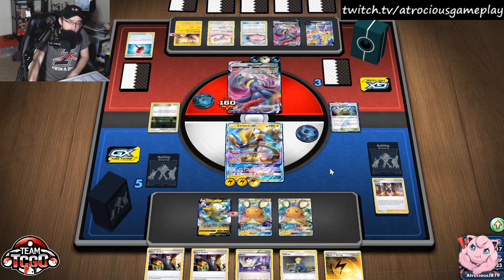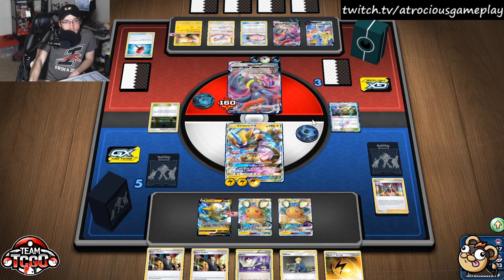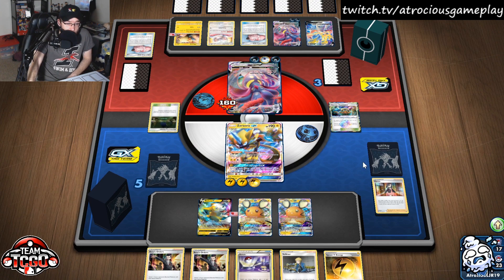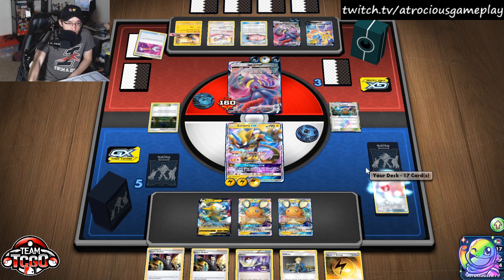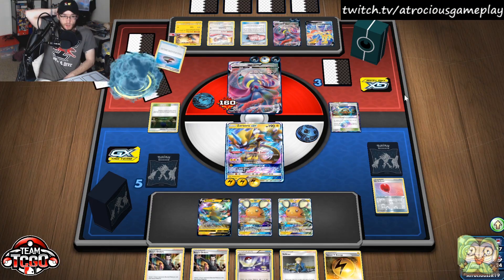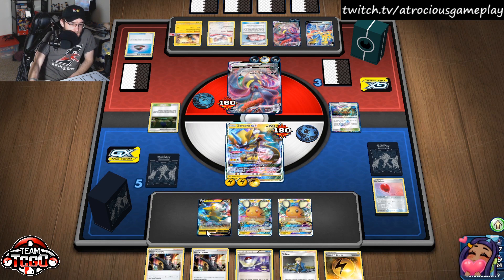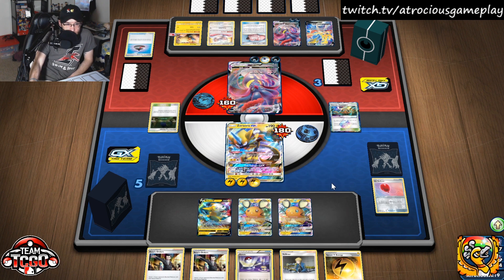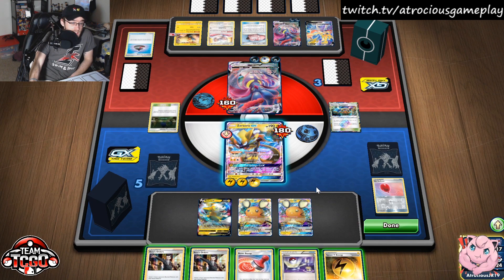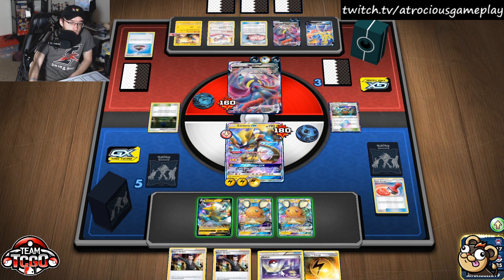We could have put Boltun down for Full Voltage, but Plasma Fists is fine. We'll see how they decide to play this out — wondering if they play Mallow & Lana. We need another Pokemon. Here's a Tool Scrapper to get rid of that. Got another Cinccino — they can't evolve. We can Volkner for a Switch, so it's not that big of a deal. Reset Stamp down to three. Take that Cinccino out of their hand.